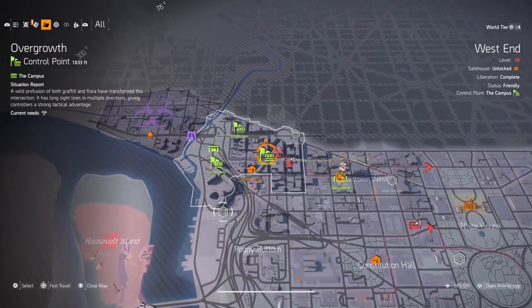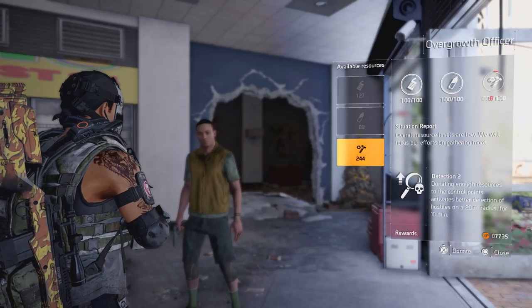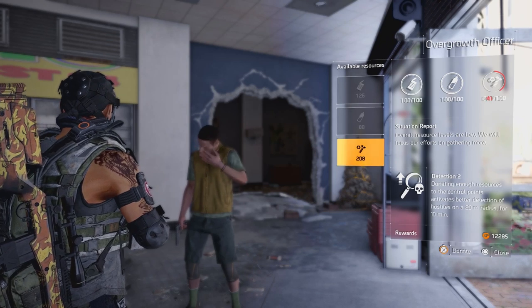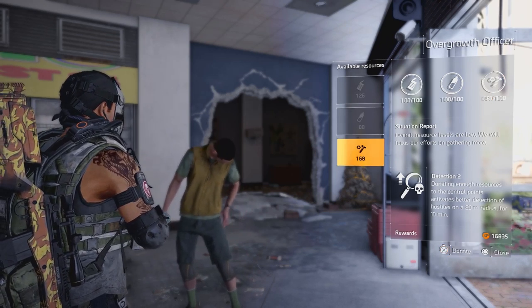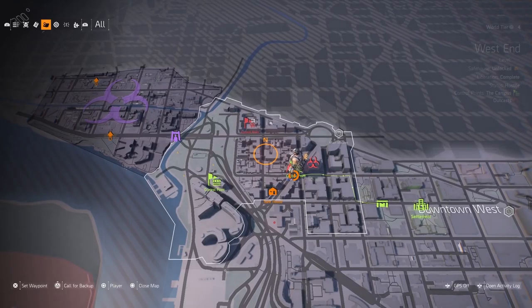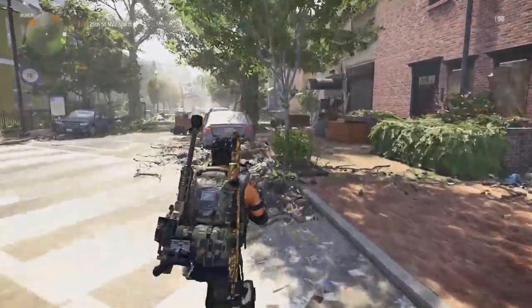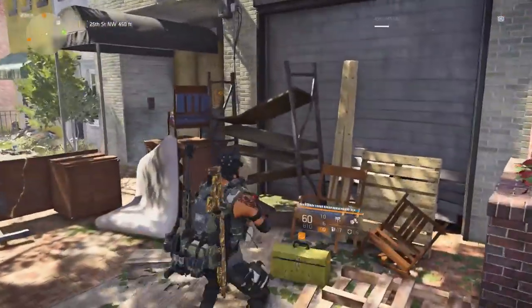What you're going to want to do is go up to West End. You will want to take over the Overgrowth control point, give them food, water, and parts so you can see everything everywhere and it will light up on your screen. What I did was put a waypoint right in the middle of the block and went all around this entire area, up and down, all the nooks and crannies like a Thomas's English muffin.